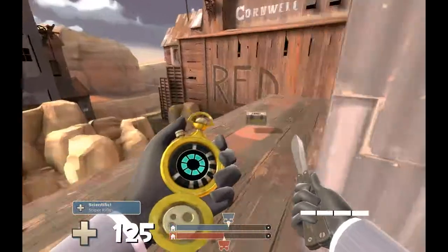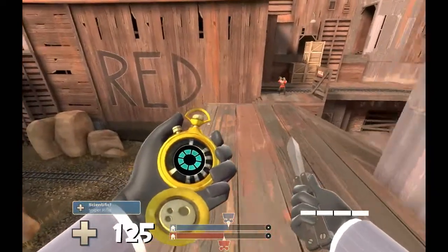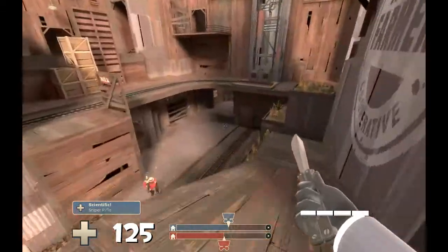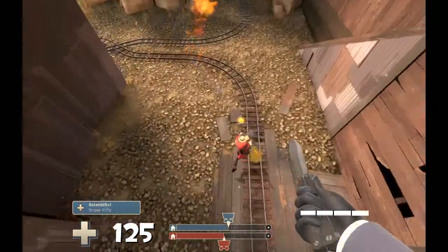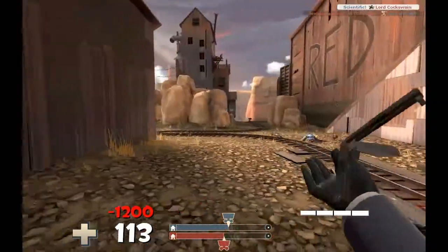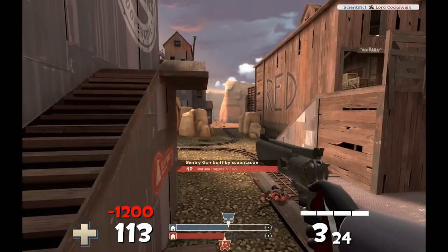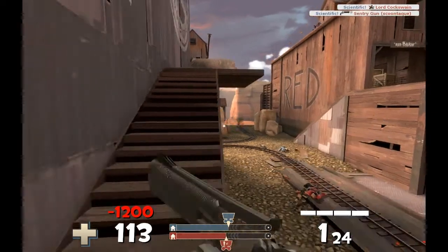Friendly disguise as always. I see a spy over there but he's too far for me to do anything, so I see what I can do up top. A soldier starts shooting at me — I kill him the same way I did at the beginning. I see a sentry over there and that spy freaks me out — he's just sitting there trying to stab me.